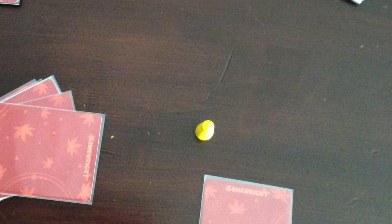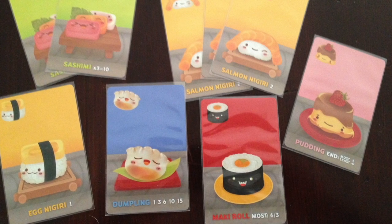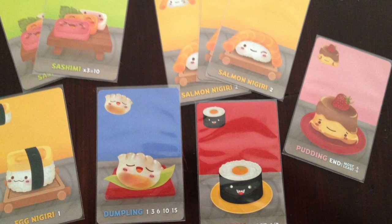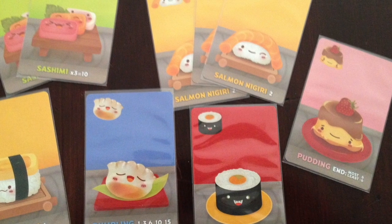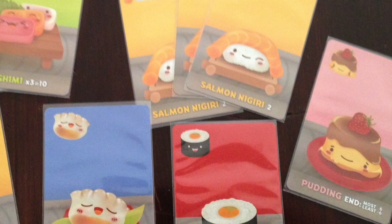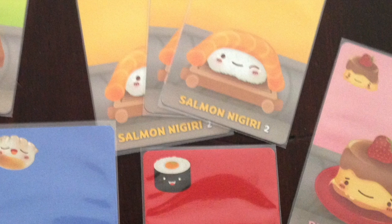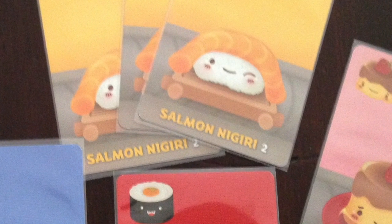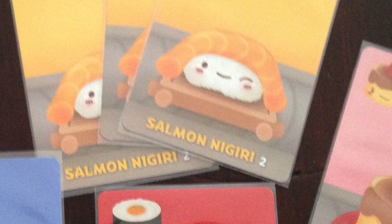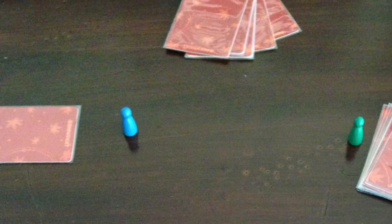After you choose a card, you put it face down and pass the rest of the hand to the player on your left. Now let's look at the blue meeple's hand. Think about what kind of strategy you want to use — if you want the most points just off the bat, you would definitely choose that salmon nigiri and get 2 points. Choose your card, put it face down, and pass it to your left.